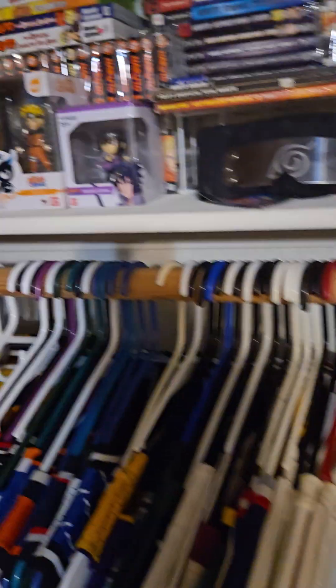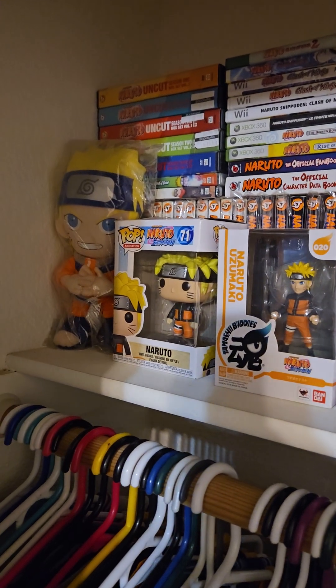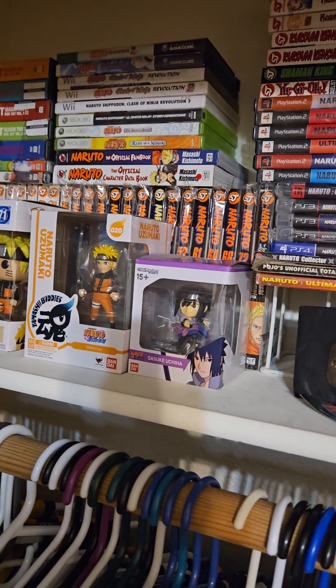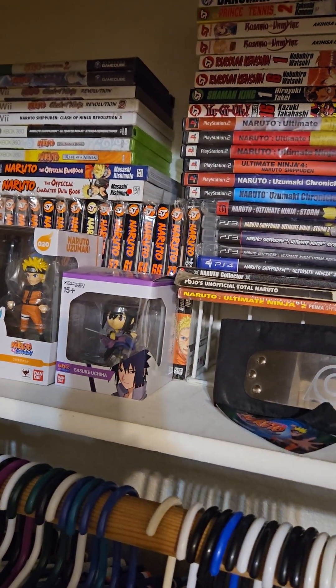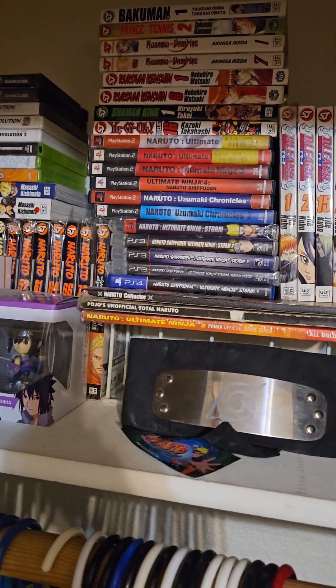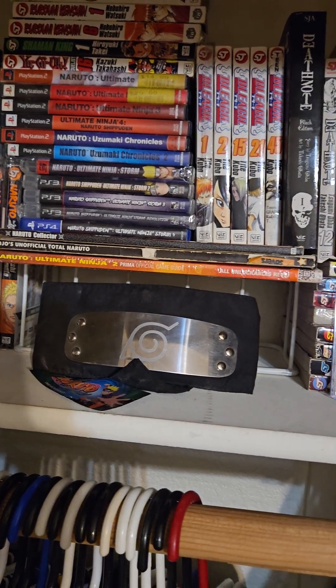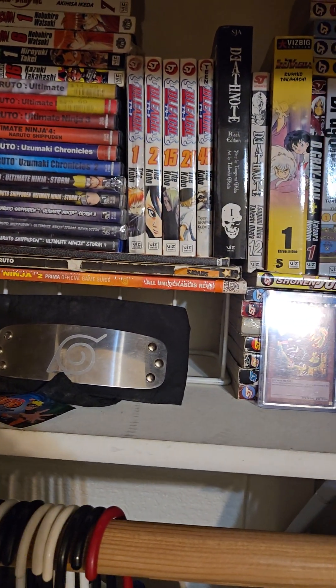Over here is my closet — a brand new closet. My right side is pretty boring with just my clothes, hats, and jacket. But in the left closet here is all of my Naruto stuff up at the top. And here is my manga shelf — I'll show you the anime DVD collection later on. Here's my manga collection.